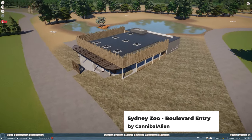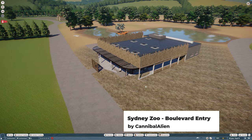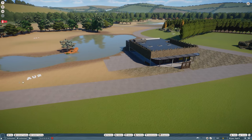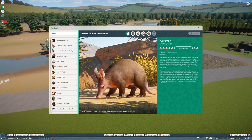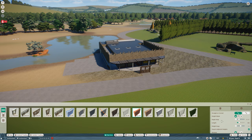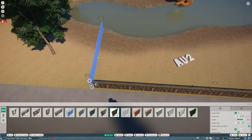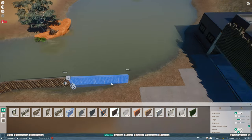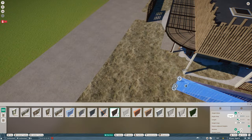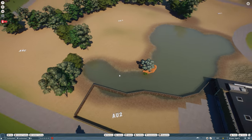We'll get the restaurant in here, and this is the Sydney Zoo Boulevard Eatery by Cannibal Alien. It's a pretty cool building, it has the shops that we need. And what I want to do is get over here — we're going to have koalas accessible here for people eating.